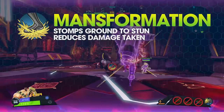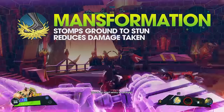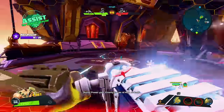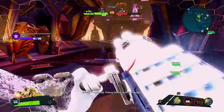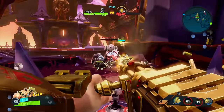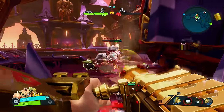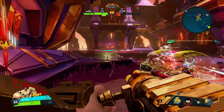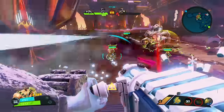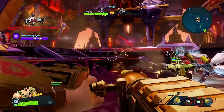Montana's ultimate ability is Mansformation. Stomp the ground, dealing 525 to 750 damage and knocking up nearby enemies. Montana takes reduced damage for 8 seconds after. His Mansformation ultimate can cause complete havoc in close-range situations if timed correctly. In a support role, Mansformation can lock up enemy attackers at close range as he soaks up incoming damage. Regardless of role, this ultimate is effective at killing minions, catching the enemy team in large groups, and the occasional last-ditch effort to survive.